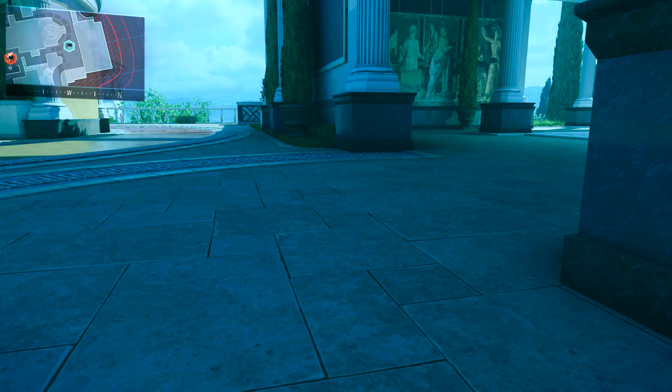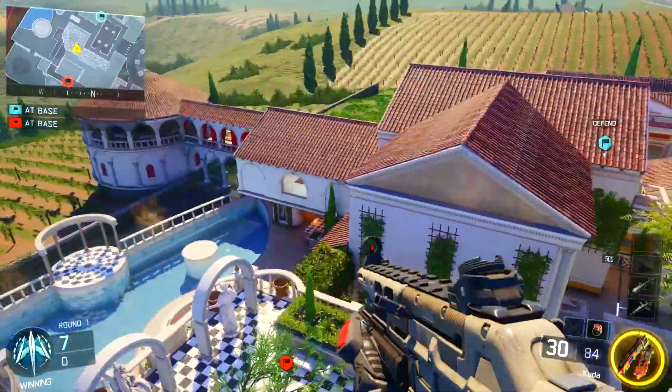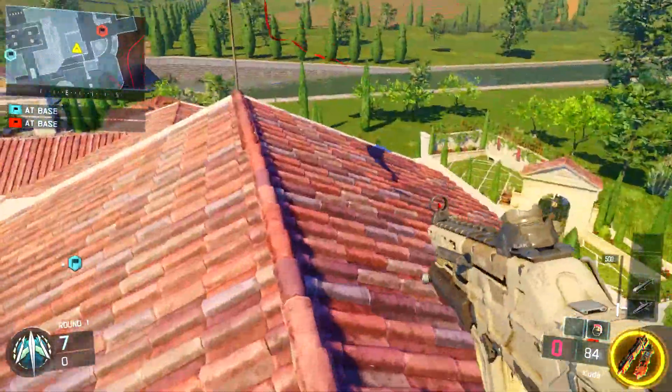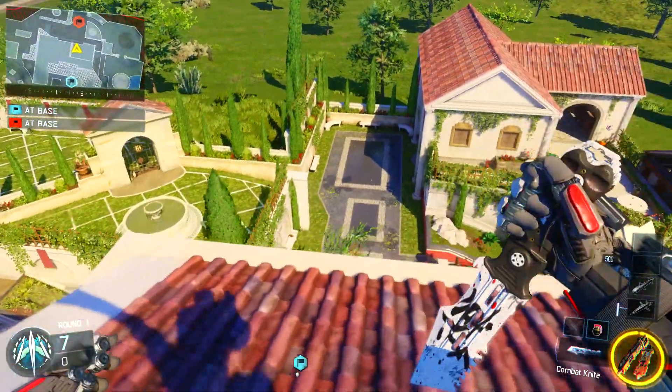What you then want to do is proceed to go with the dart to where you actually want to spawn. As soon as your dart cuts out and your screen is blue, you want to hold square or X on your controller depending on what console you're on, and boom — as soon as you respawn, you will spawn where your dart last left off.